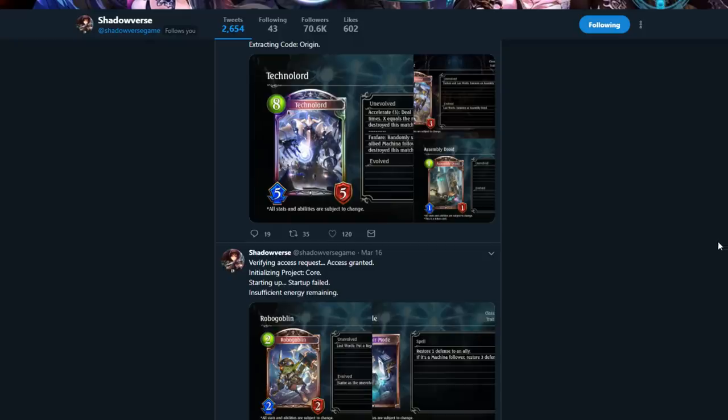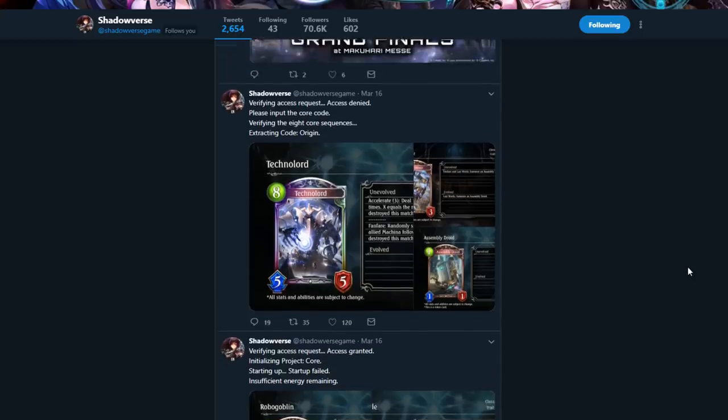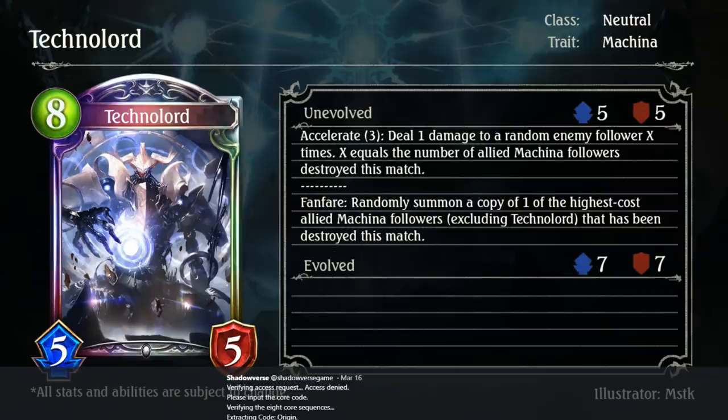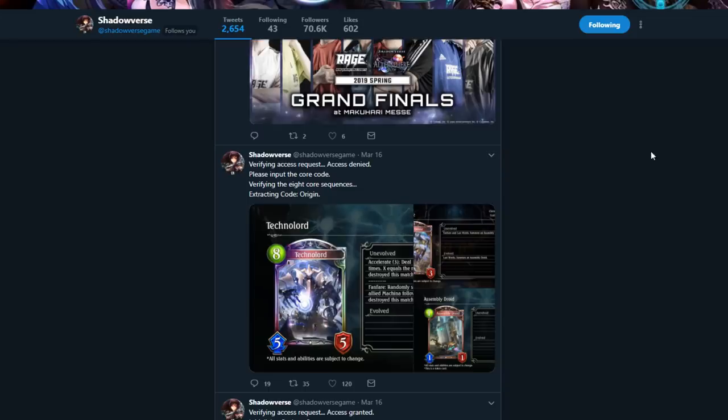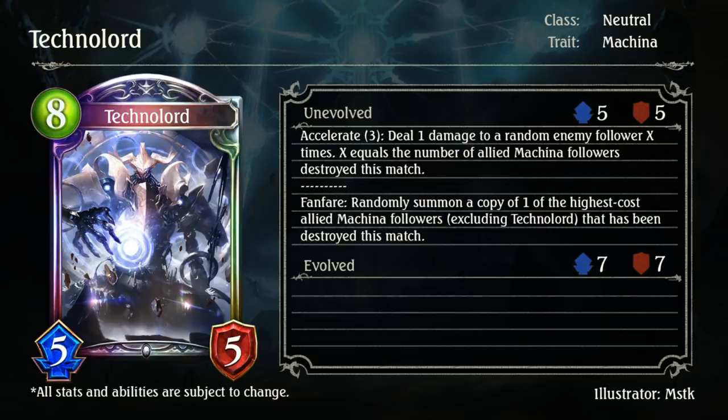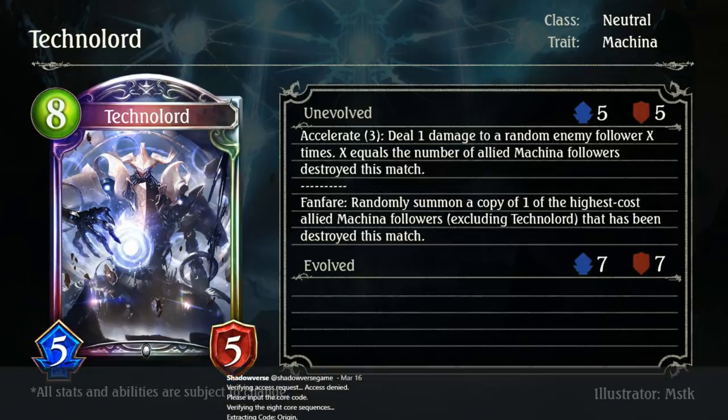A lot of the reveals so far have just made me curious about how good Machina decks are going to be. It's a little concerning because last time there was a trait or mechanic that was good for all classes, it was the Wonderland Dreams neutral archetypes. So that's a bit worrying. Hopefully it doesn't go that way. But if Machina becomes an interesting archetype for each class, that would be a cool thing — without overpowering everything else.